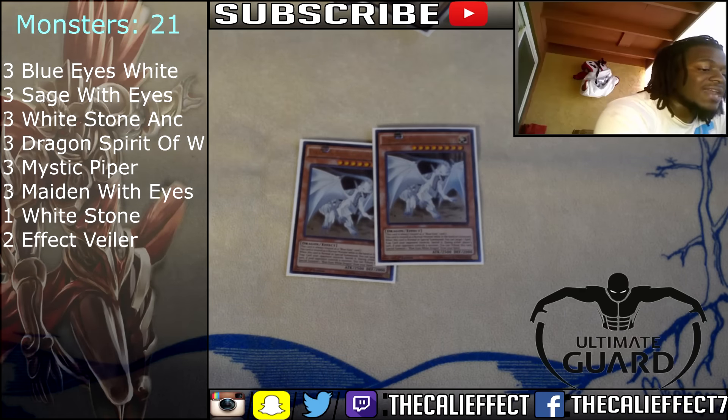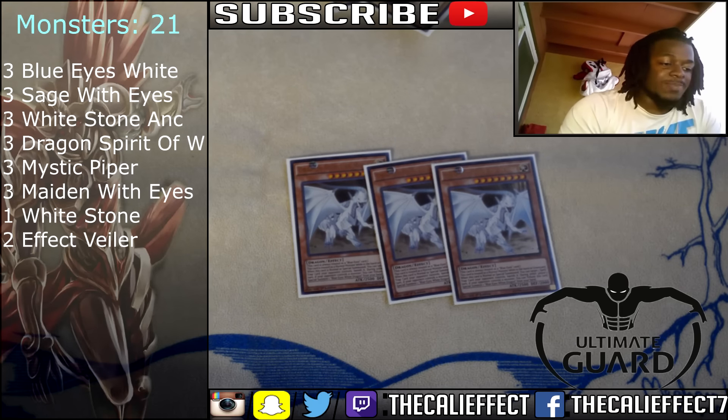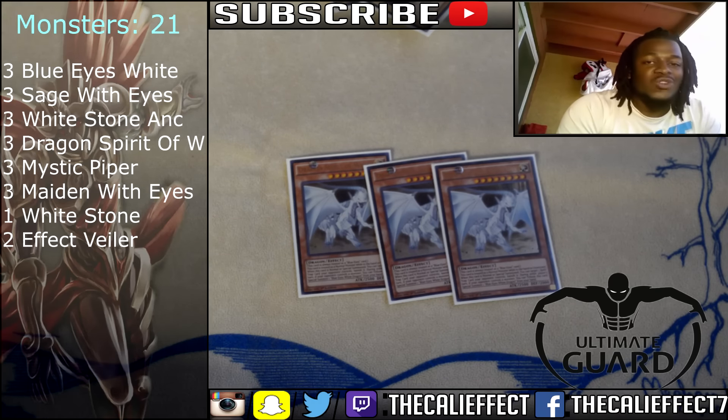Three copies of Dragon Spirit of White. This card is awesome — it's a built-in Mystical Space Typhoon-like effect, being able to banish spells and trap cards when it's special summoned. It's also always treated as a Blue Eyes card and is a normal monster in the graveyard. Since we don't have Blue Eyes Alternative Dragon yet, I decided to max out this card because it is a Trade-In target.